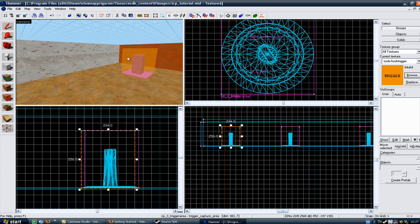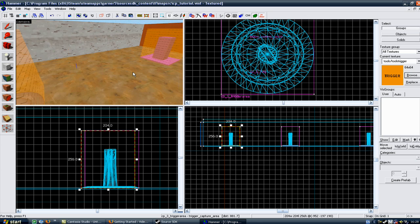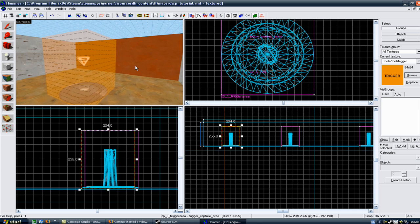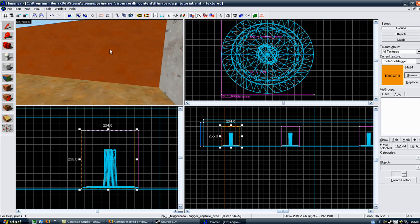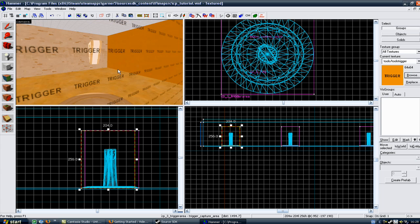Now you have three working control points, however you want them configured. You have to capture the preceding point before you can capture the proceeding point, and vice versa for the other team. You need to go to your first control point on the red side — you can do it for the first control point on the blue side, but I'm going to start on the red side.